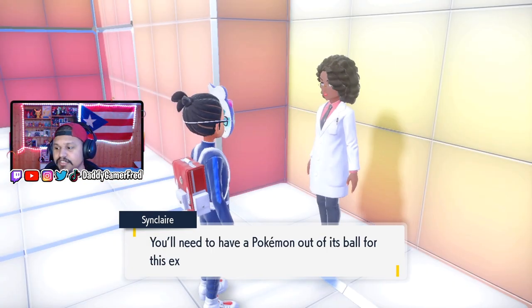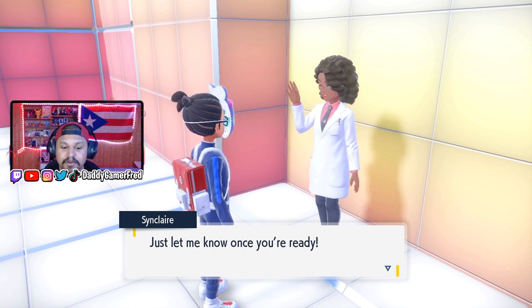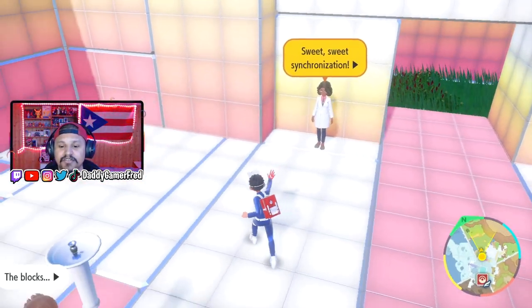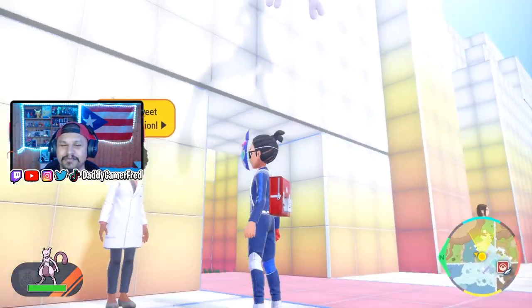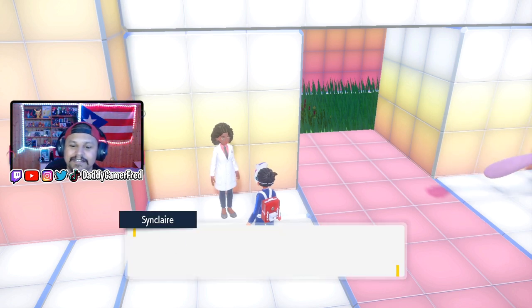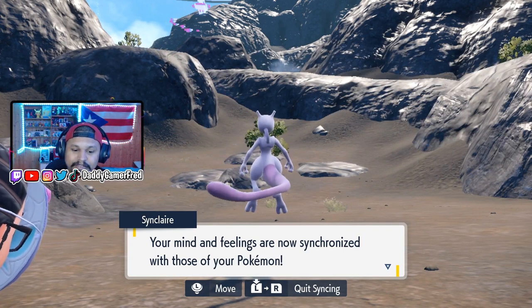She says you need to have a Pokemon out of its ball for this experiment, just let her know once you are ready. You can use this for any Pokemon — I'm just going to throw out Mewtwo. She asks if you're ready to help out with this amazing experience, I press yes, and she says 'that's the spirit, let's get started.' Then she puts me in control of my Pokemon that I had out.